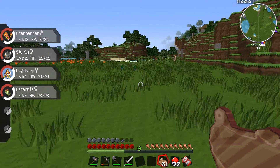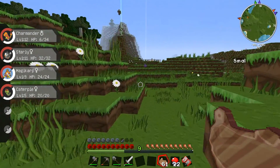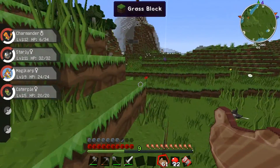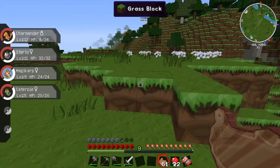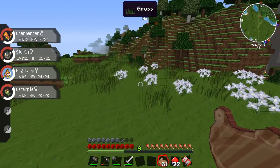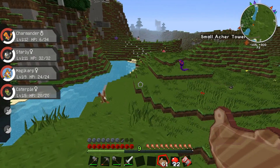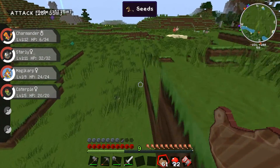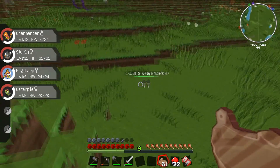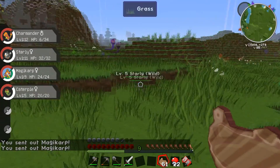Let's see if we can find a decent Pokémon to have a fight with. An Oddish - I could use one of those. I've got a Caterpillar now. I might go look for a rock Pokémon actually. Oh, a Fearow - it'll be too high. Let's see if I can find a Psyduck again. Some Miltank, level five - let's pick on this one.